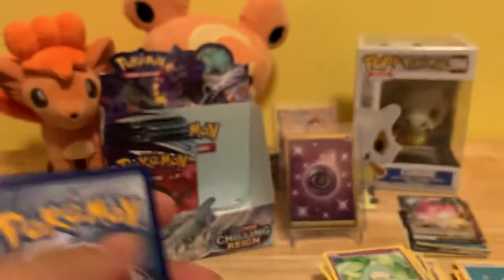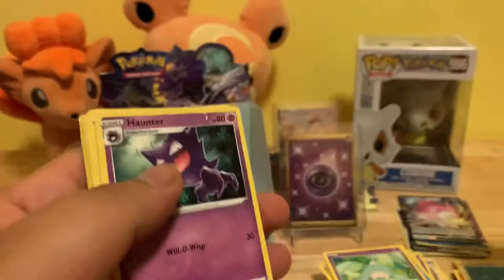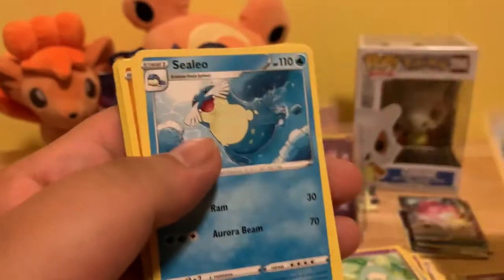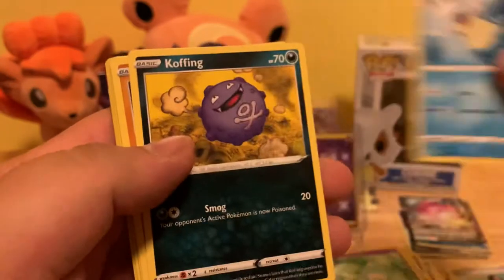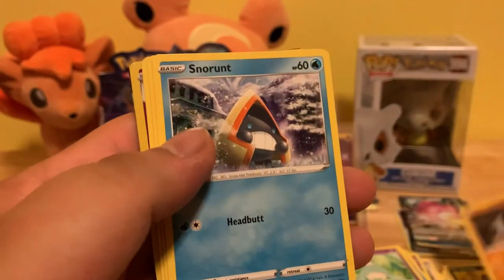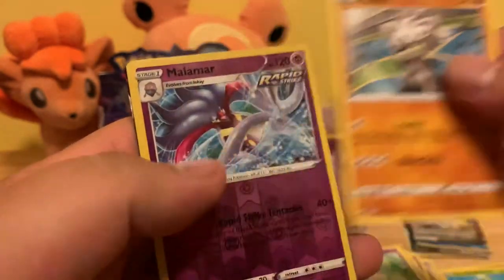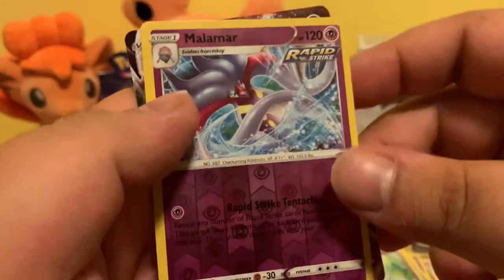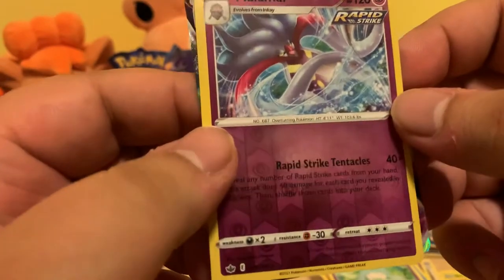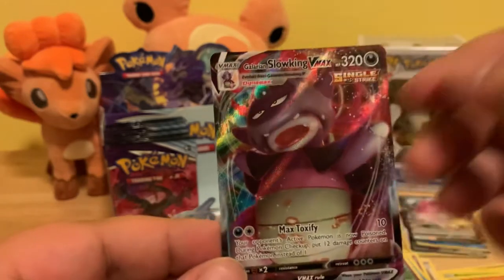Code card. Psychic Energy, Haunter, Doctor, Celia, Coffin, Glaring Yamask, Snora, Downsuit, Kubfu, Reverse Holo Rare Malamar, and a Galarian Slowking VMAX.